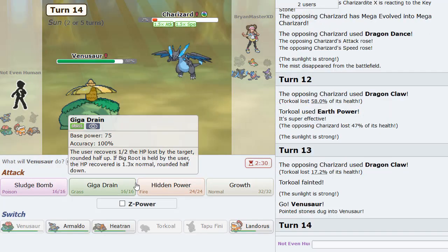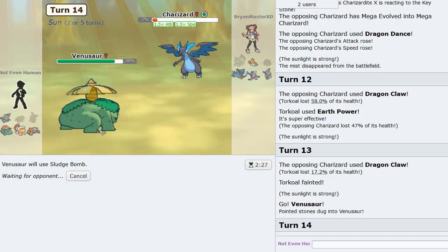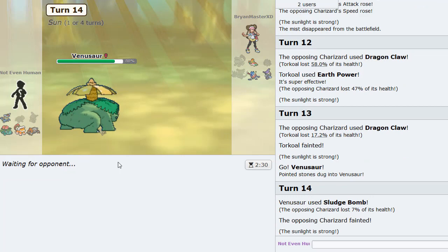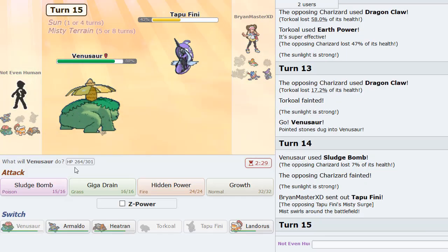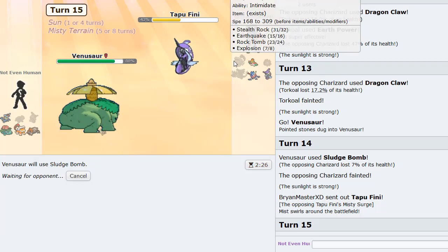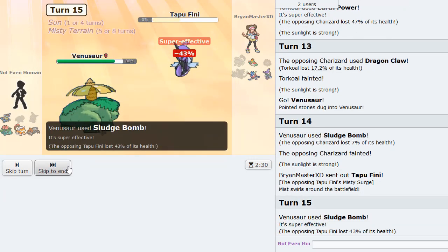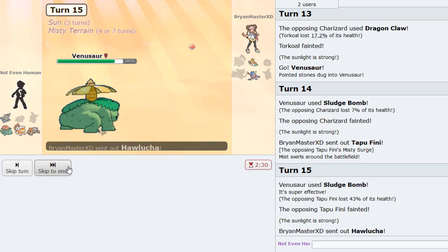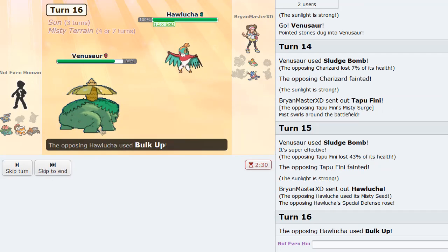Venusaur is going to be faster than the rest of his team, bar Hawlucha. We have Armaldo in the back — Armaldo might be able to check Hawlucha to an extent. He went into Fini probably to go Hawlucha right after — I think that's his only choice. And there it is — Hawlucha comes out and we have the Z-move here.